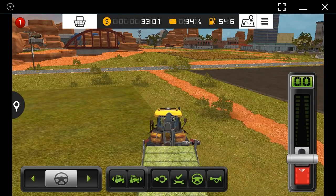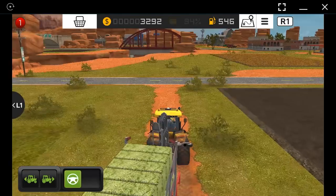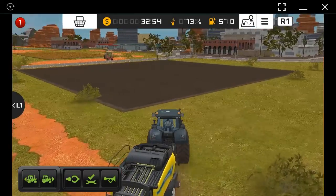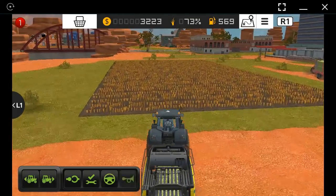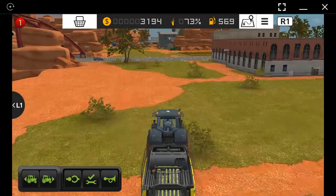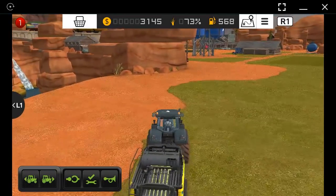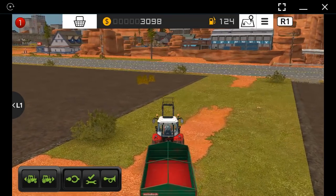Let's move these hay bales to the sheep farm because I have already provided hay bales to the cow farm. Meanwhile, I have planted some canola here. As discussed in the previous video, canola is the most profitable crop in this game. I actually got this idea from my subscriber named Jonathan, who gave me this brilliant idea to make money quickly in Farming Simulator 18. I'm really thankful to him.